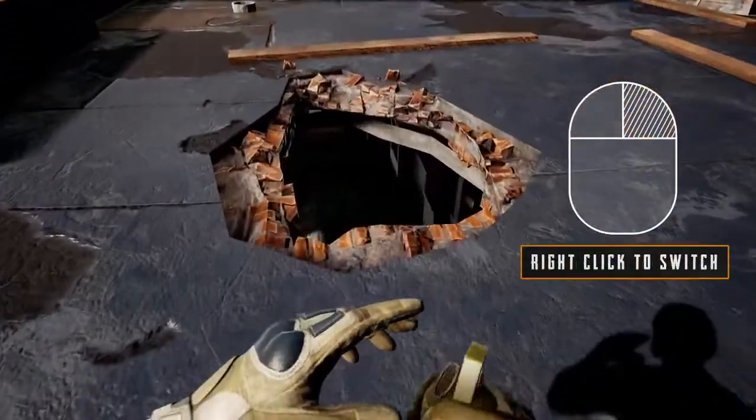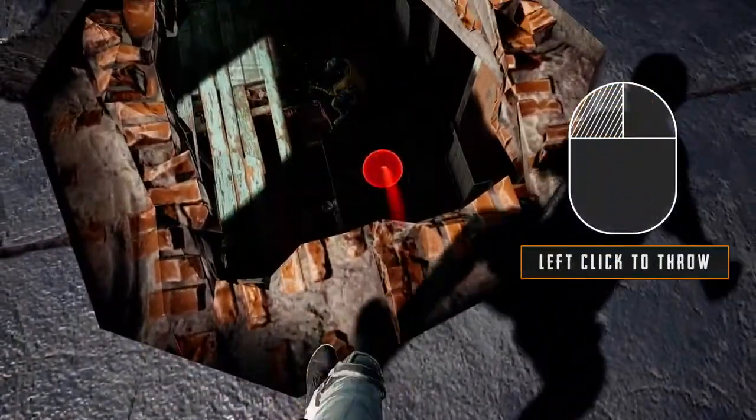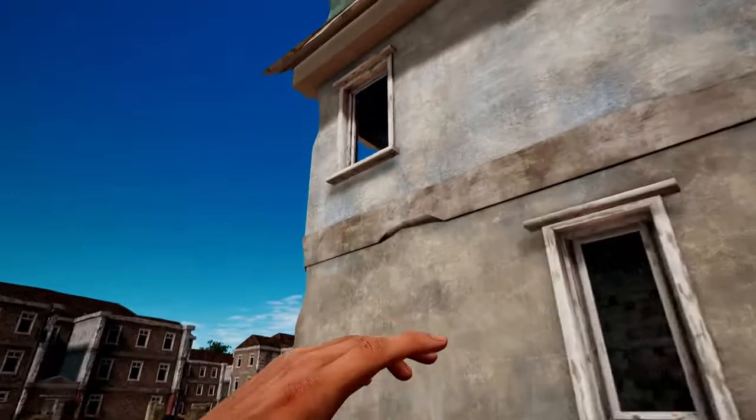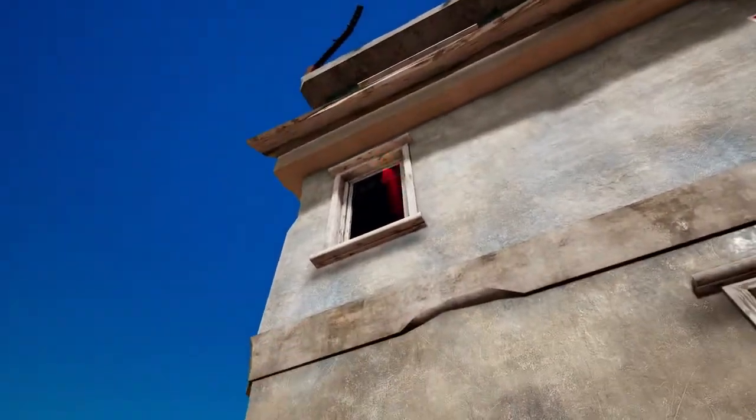If your target is not so far away, switch to an underhanded throw. If you come right up to a tall structure, you can look up and leave your enemies a little present.